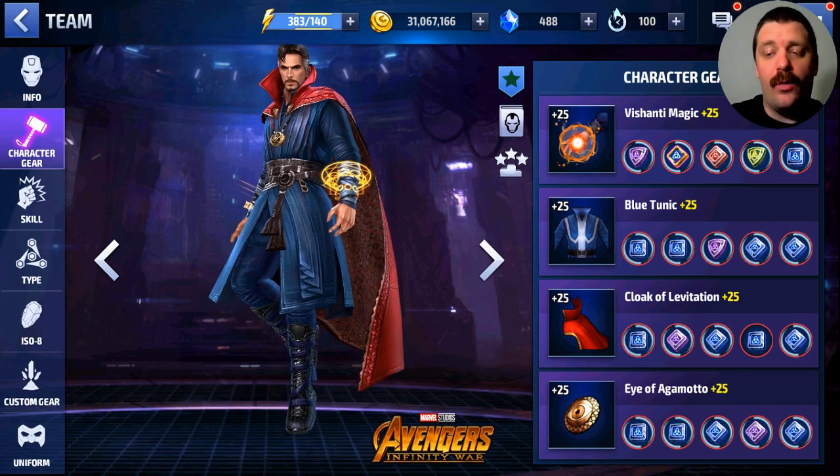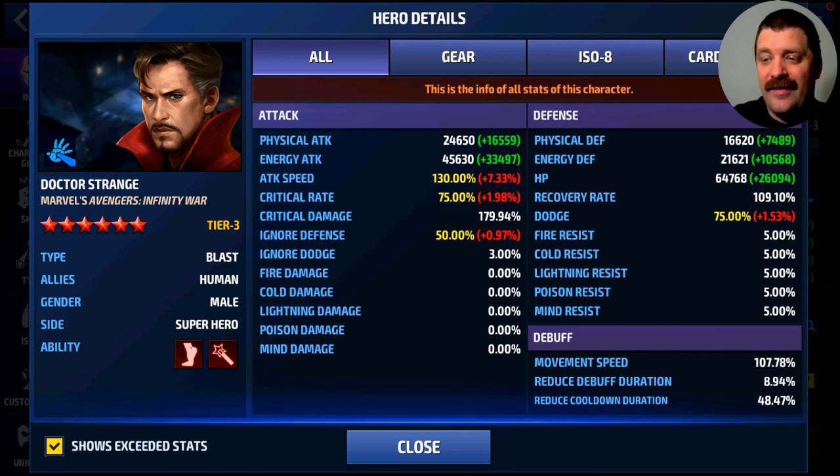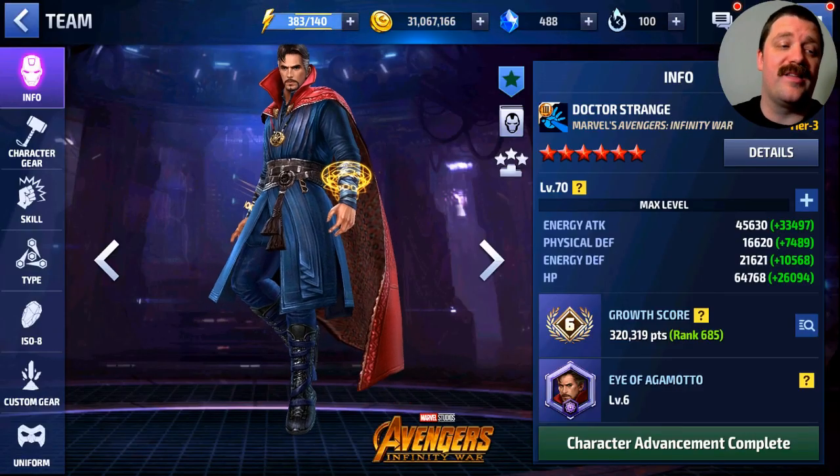Most of the gear has two energy attacks except the first gear since we have the Olden Blessing there — we went with one energy attack and one blessing to get as much cooldown as possible, and we kept the ignore defense too. Looking at the stats, they're pretty much as min-maxed as possible — the critical rate, ignore defense, and dodge are perfect. Dr. Strange does not need max cooldown; I think about 45% cooldown is comfortable with the rotation we use, with the Tier 3 in every single rotation.